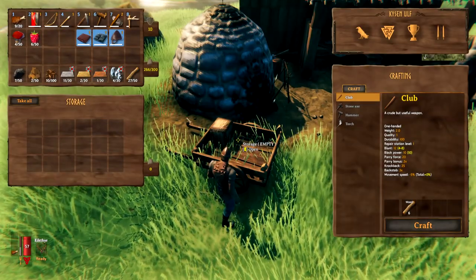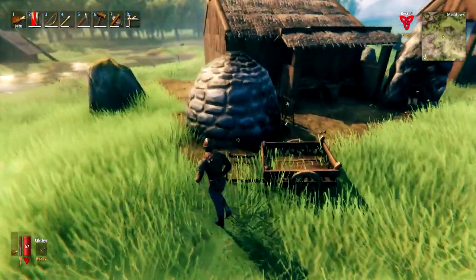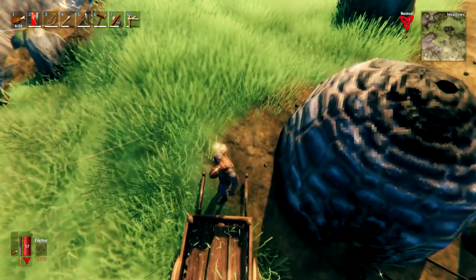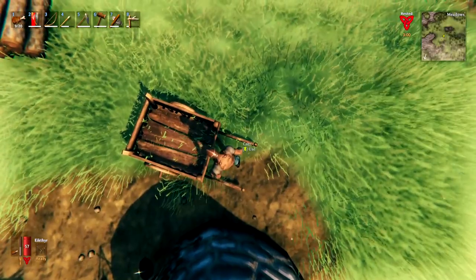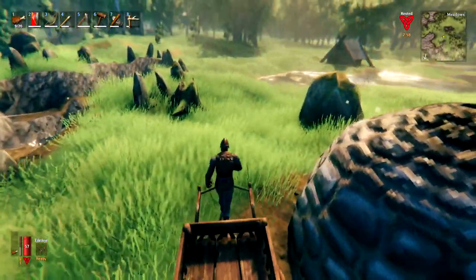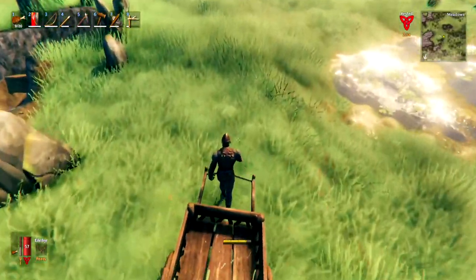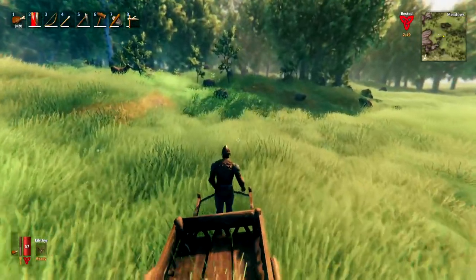This will allow you to carry a whole lot more stuff than what you can carry on your person. To get to the right position to use the cart, you need to be facing in this direction — it can be a bit fiddly — and then you can press E to use it. We can walk off and sprint, though your stamina will deteriorate, and go off with the cart to harvest a whole load more resources.